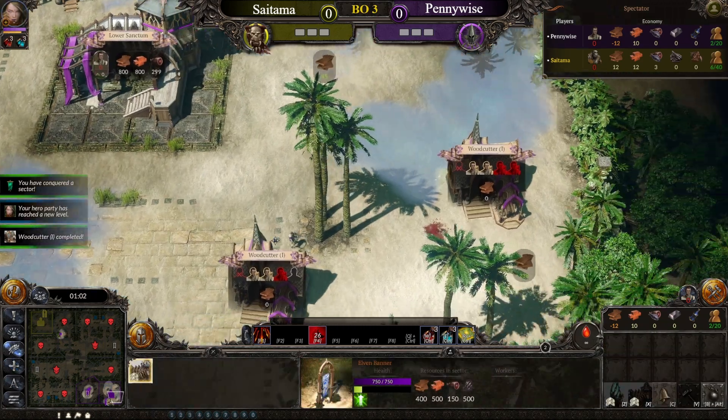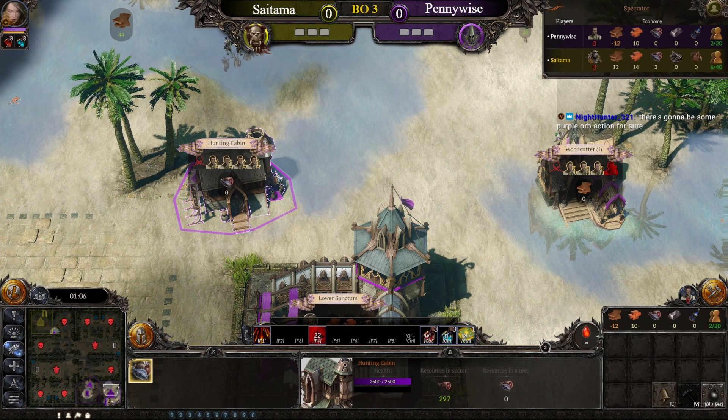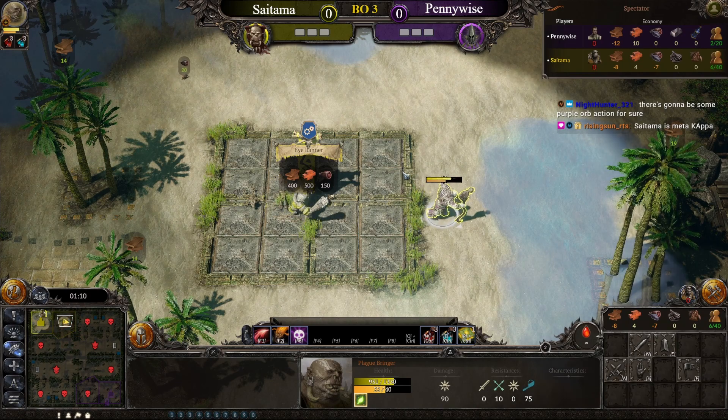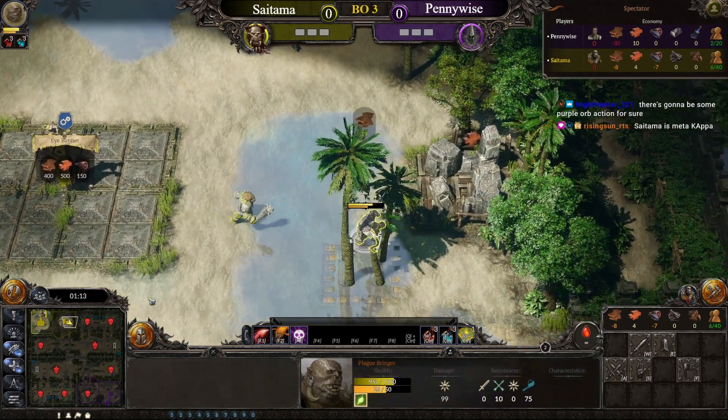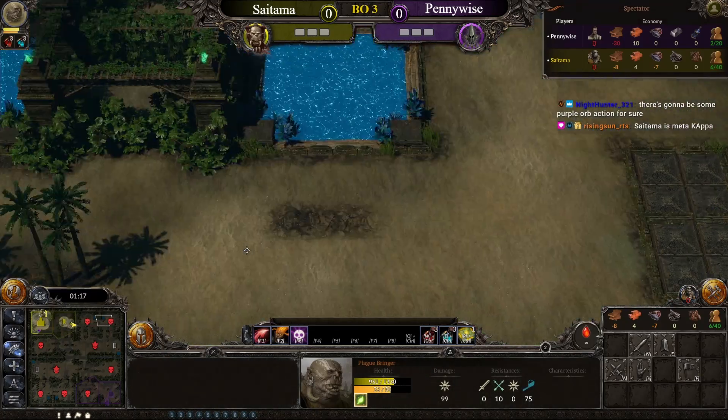This first sector is gonna be upgraded immediately, and we've got the triple woodcutter. The hunting cabin is actually full, so it's a little bit more focused on the guardian play, I guess. That's what Saitama is also clearing — he's actually going for the horizontal route, so this will make sure that he gets the godstone.